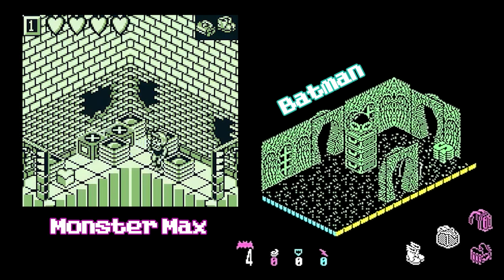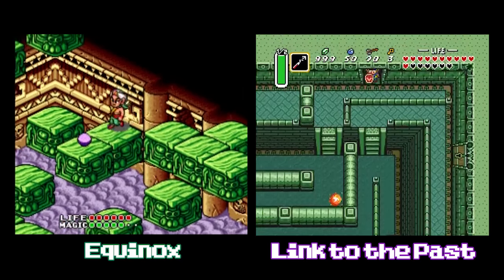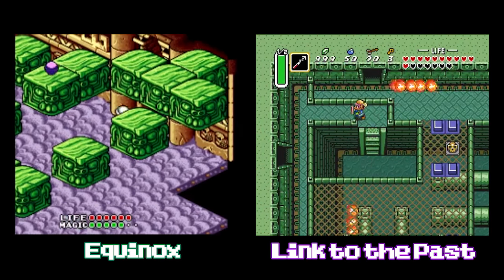A slew of me-too knockoffs were developed for various systems before the inevitable death of the genre in light of actual 3D gaming. The fact remains that Landstalker plays way more like the SNES dungeon puzzler Equinox, with its perspective-based platforming, than it does A Link to the Past.